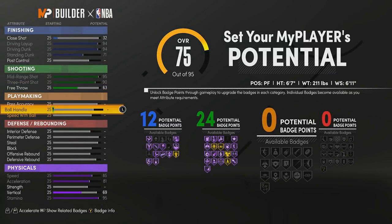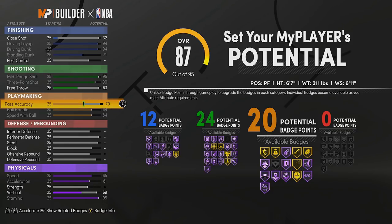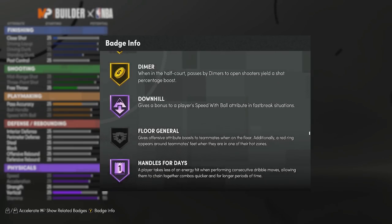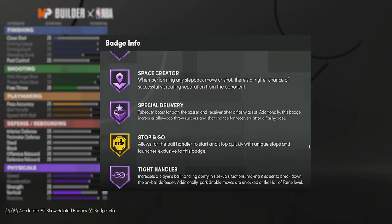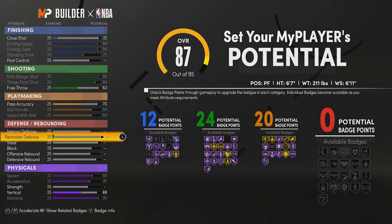For playmaking, max your ball handling, max your speed with ball, and put your pass accuracy up to 70 so you get 20 playmaking badges — the perfect number. You run gold ankle breaker, silver bailout (5 badge points), gold bullet passer (8), Hall of Fame handles for days (12), Hall of Fame quick first step (16), and Hall of Fame unpluckable (20). You could go 21 if you want gold bailout instead of silver, but silver works fine — I never throw turnovers.